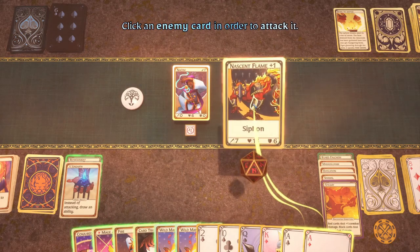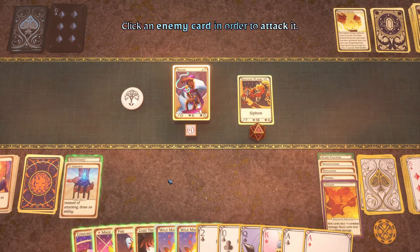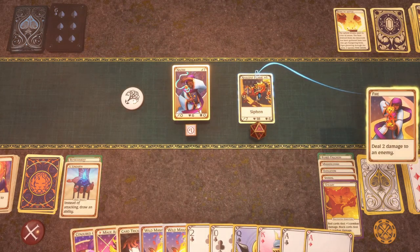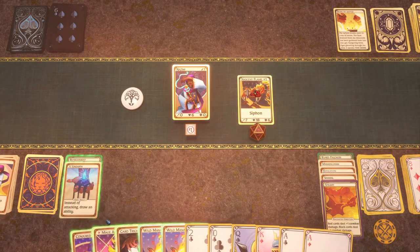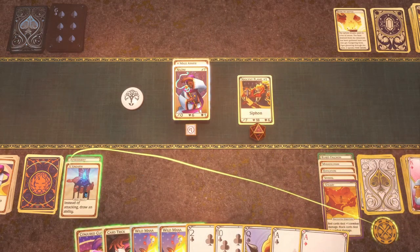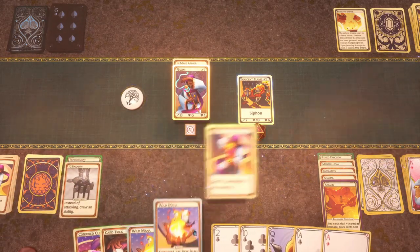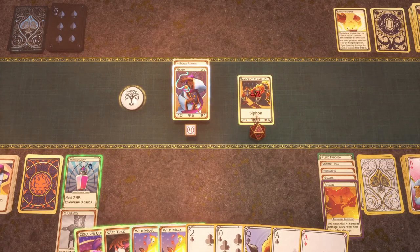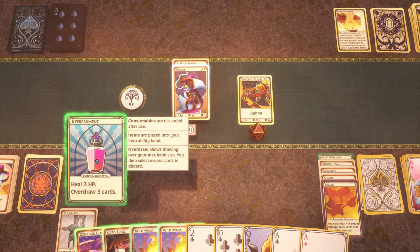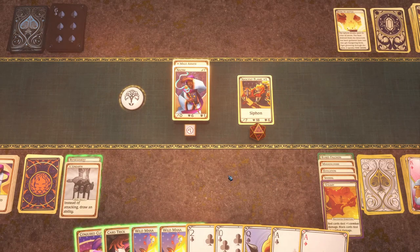Red card steal more — easy. What's Siphon do? Heal equal to the damage they deal with a standard attack — that's fine. Fire: deal two damage to an enemy, draw a card, spend a diamond or Mage Armor. Let's draw another ability, play the Flame again. Overdraw three cards — allows drawing over your max hand size, then select excess cards to discard. Can't attack, so that doesn't really make sense here.